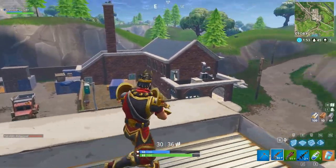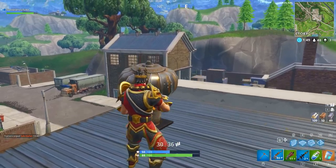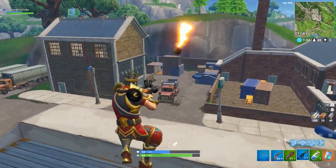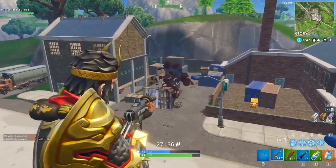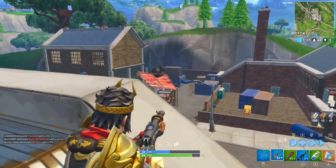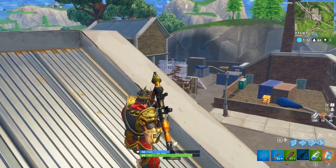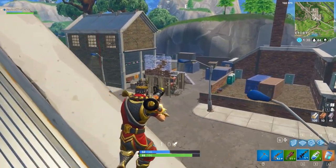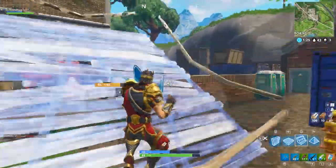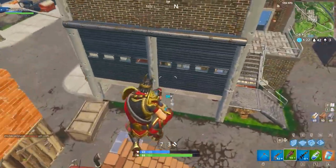Of course there's going to be a distance limit on it, so you're not going to be able to, say, land at Lucky Landing and kill somebody over at Junk Junction. There's obviously going to be a range limit to how far you can use this. But I genuinely do think it will be some kind of screen you're looking through — like a camera where you can see where your missile's going, navigate through, and then destroy your targets. Personally, I think this is one of the best things ever added to this game.